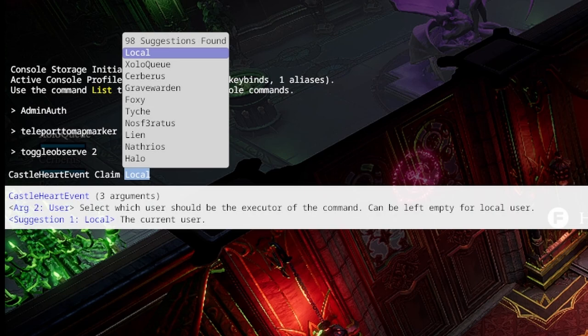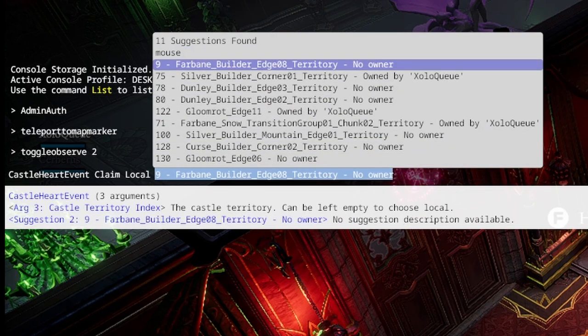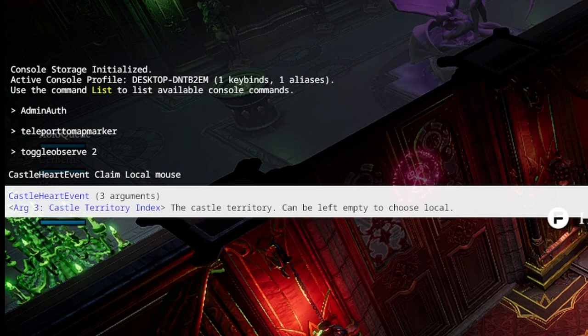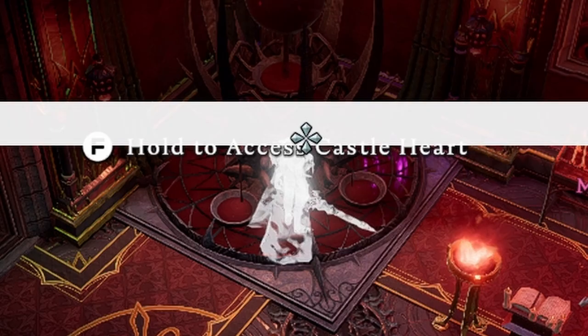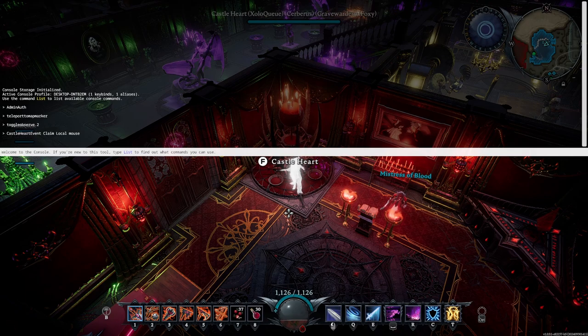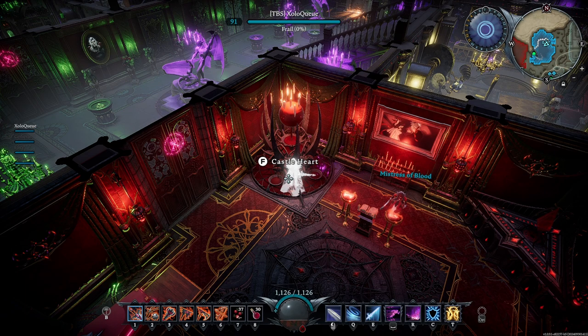After selecting 'claim', you'll see options listing every person who has a castle on the server. We're going to use 'local', then press Tab again, and then 'mouse' — since our mouse is already hovering the castle heart. So the full command reads: 'castle heart event claim local mouse'. Hit Enter. You'll hear a sound effect, and the biggest indicator is that the servant's name changed to the familiar blue color — this castle now belongs to my clan.